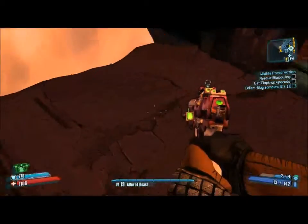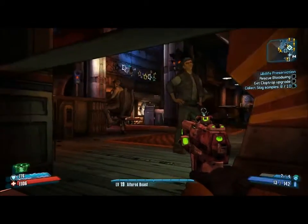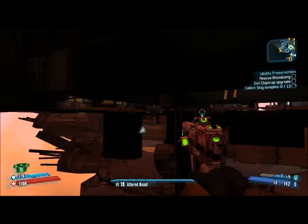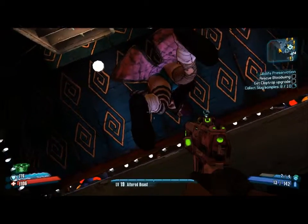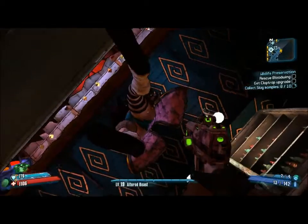Then you jump down here. You can see this is Moxxi's shop — crouch down here. There's the glitch. Just look up and have some fun — it's just a little glitch in the game.